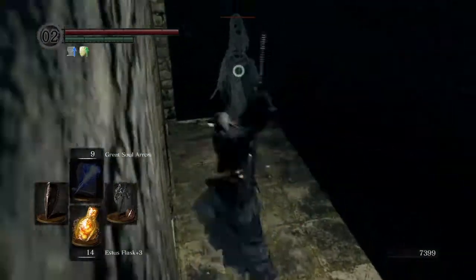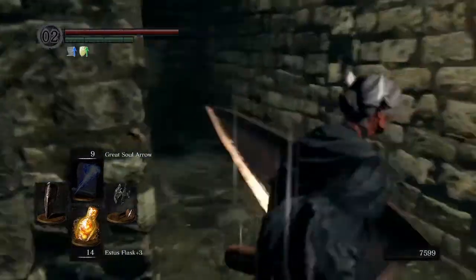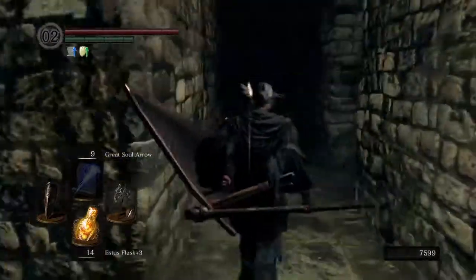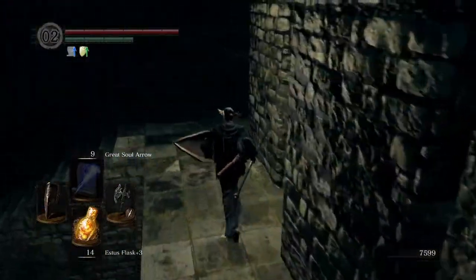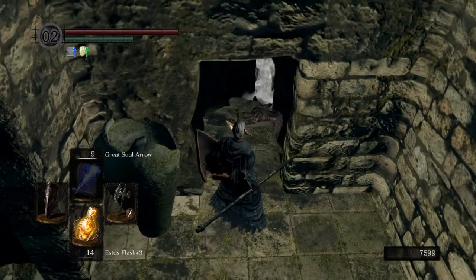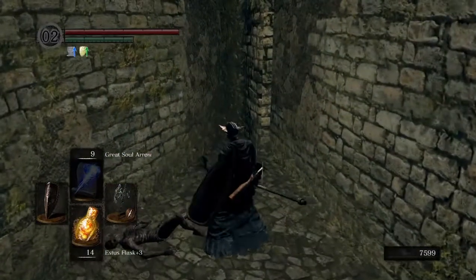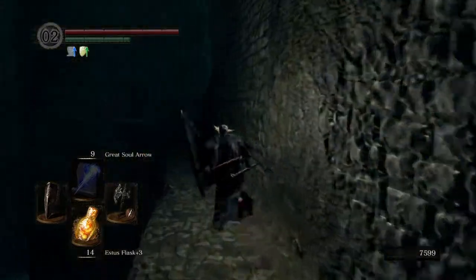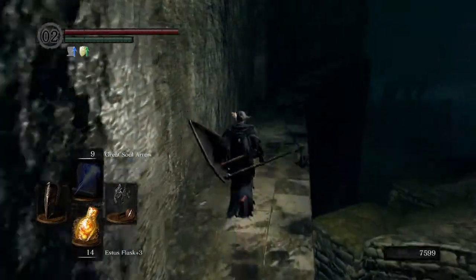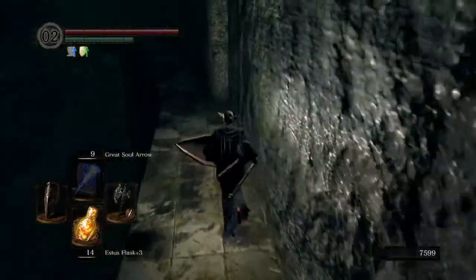There should be a Cursebite Ring just here - that helps you against curses. As you can see we're getting some good stuff. There are only a couple of items I wanted to pick up in this area because they're pretty good for the rest of the playthrough. Head on up this way, then down here. There should be an item just on there that you want to pick up as well. That fog you can see down there - that's the boss fog door, but we're not going to fight the boss in this episode. Pick up the item - I think that's a soul item. Go up these stairs and right down at the end I think there's a Humanity. Pick that one up too.